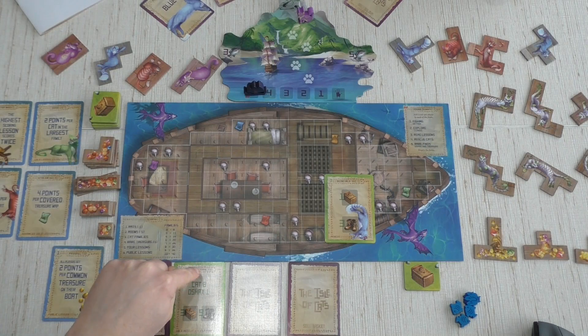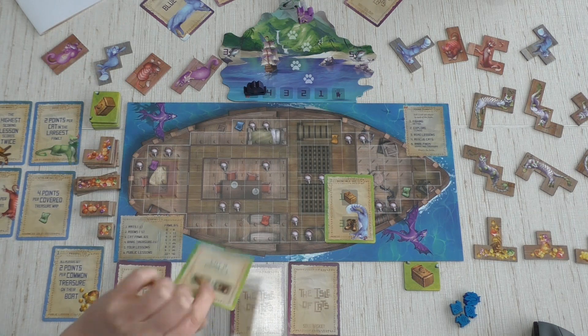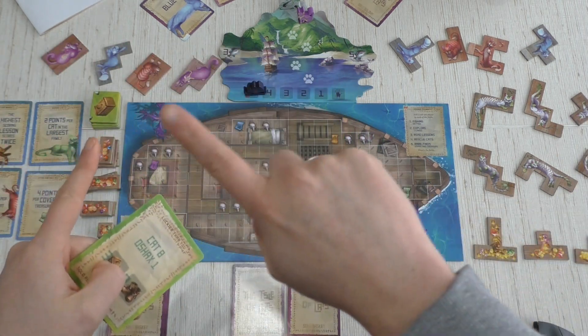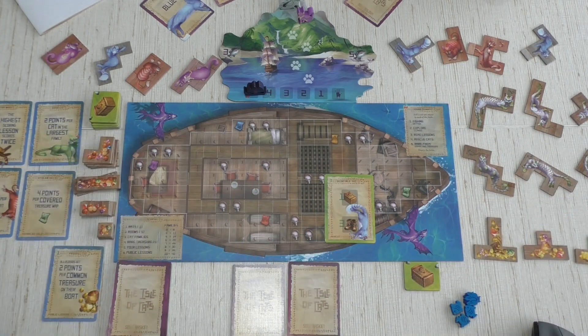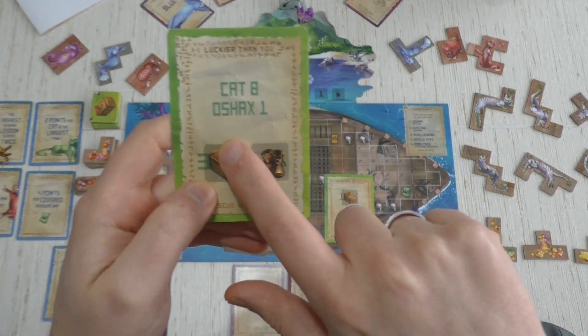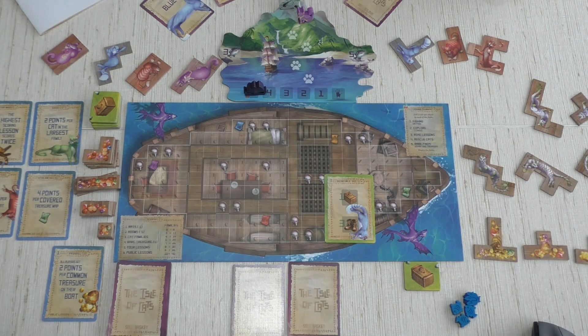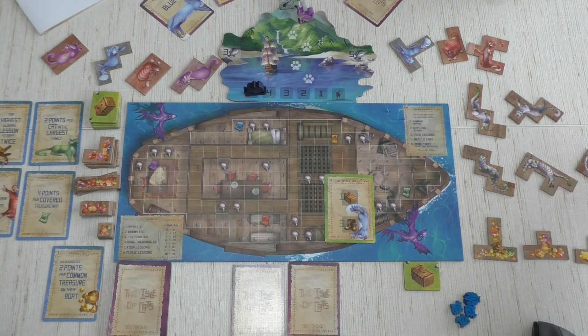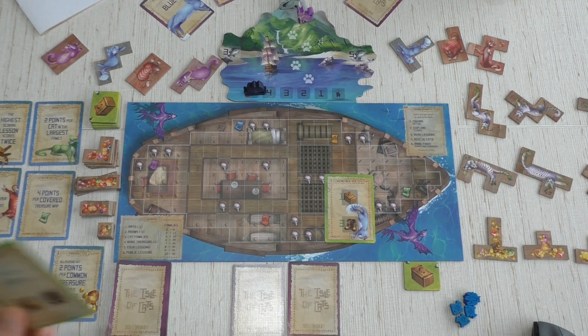Sister goes first. Her card says Cat Eight, so she removes cat eight from the board — that blue cat is gone, which is perfect for me. She also removes Oshax One from the row. Now we have six cats again because we drew a seventh. That's her whole turn — the baskets and boots don't do anything additional.